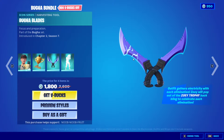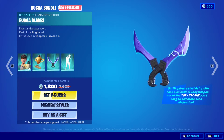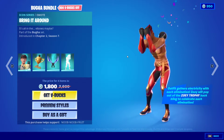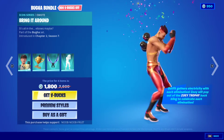Then we have the pickaxes — the Bugha Blades. They share the same color scheme and feature the same type of electricity you can expect from the Bugha outfit. Absolutely phenomenal.